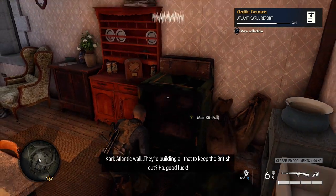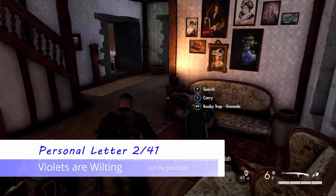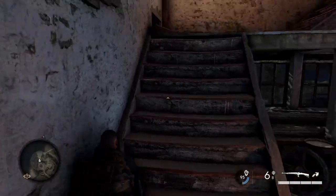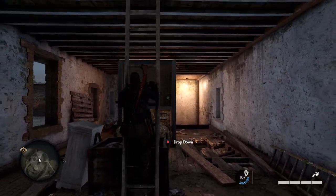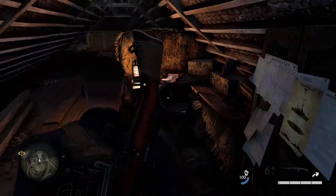In the same building where we got that classified document, we're going to get our next personal letter. Turn around, head through the building to the second floor of the warehouse portion. Find a ladder that takes you up into the attic, and on a desk in the attic is our next personal letter.